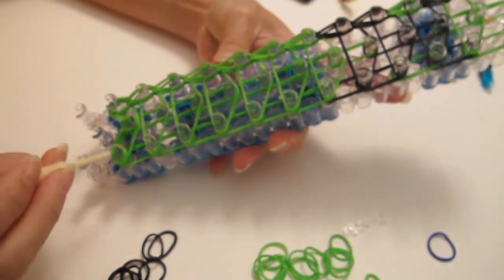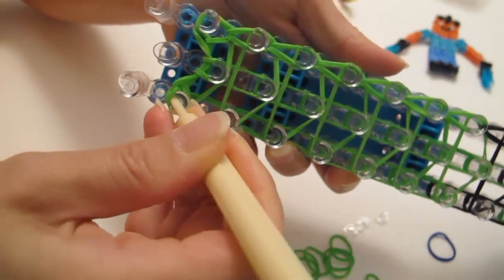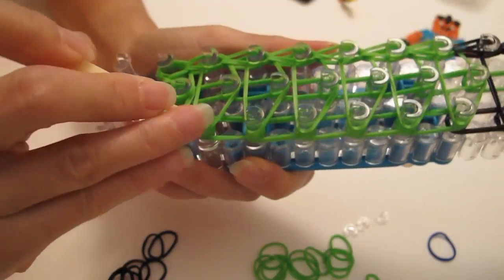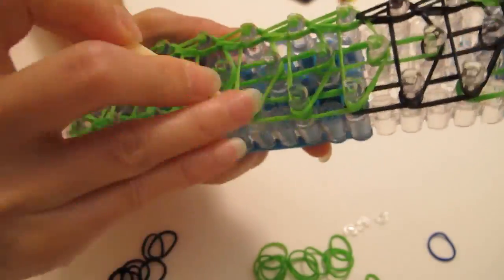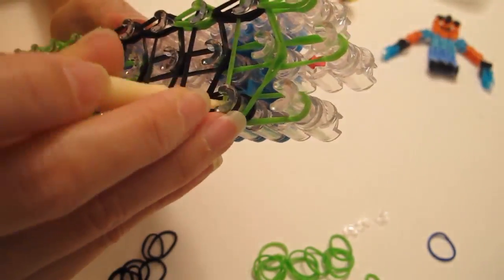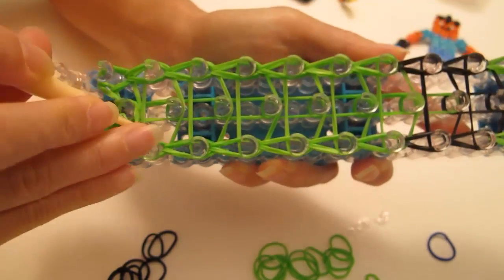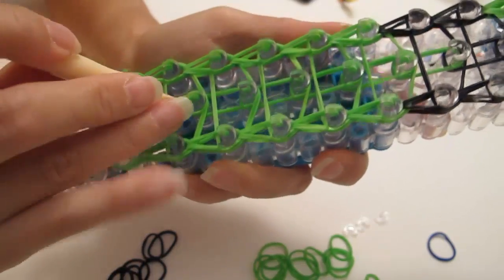Do the same thing for the one on your right. Reach through, grab the bottom two, then hook it to the next one. Do the same — grab the bottom two, hook it to the next one. Continue to do this until the end of the loom. Do the last one the same way — hook it to the next one and stop right here. Then remember, we're going to come back and do the one in the center — reach in, grab it, hook it to the next one. Continue to do this until the end of the loom.